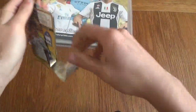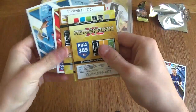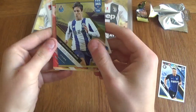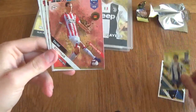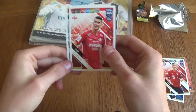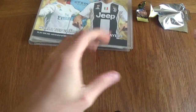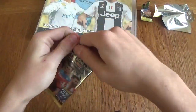Now let's get into the last two packets and see what sort of subsets we can get. Two shinies this time! We've got a milestone card for Oliver Torres and Daniel Schwab defensive rock card with a really nice pattern on the back. We've got James Rodriguez, Kutepov for Spartak, and Elseid Hysaj for Napoli. Not bad cards.